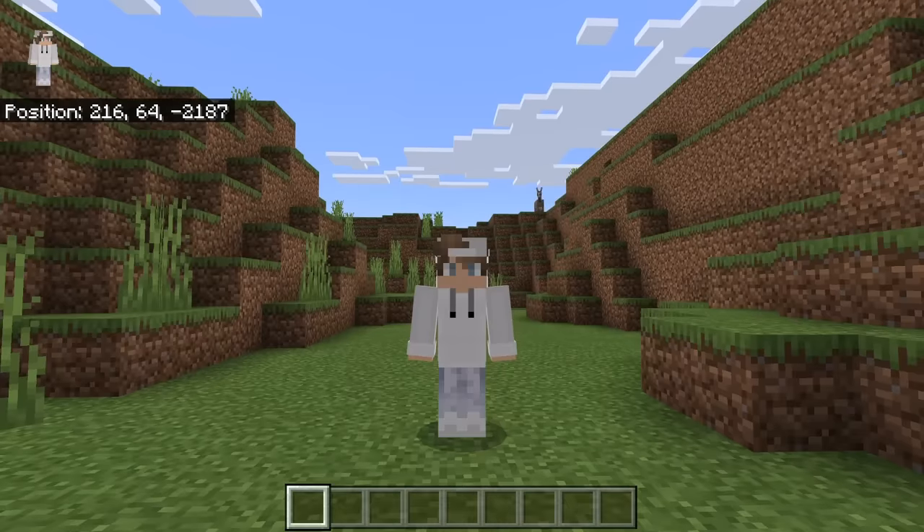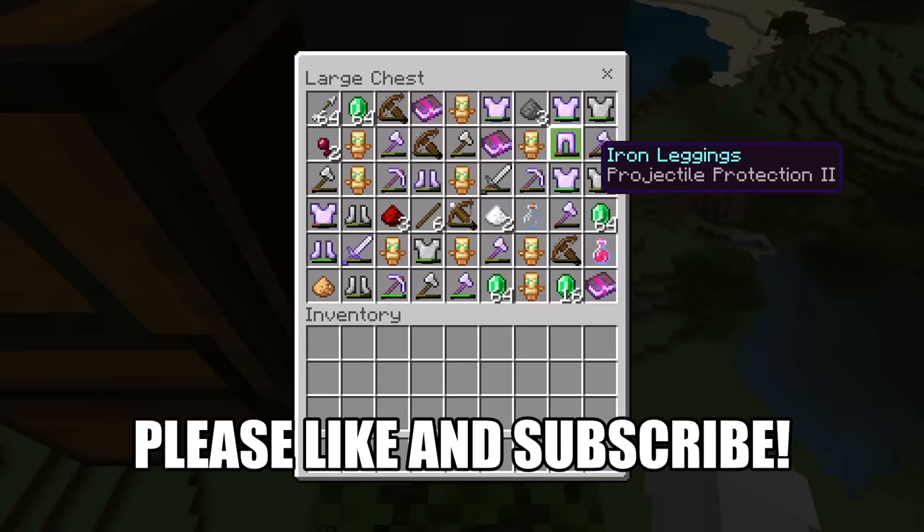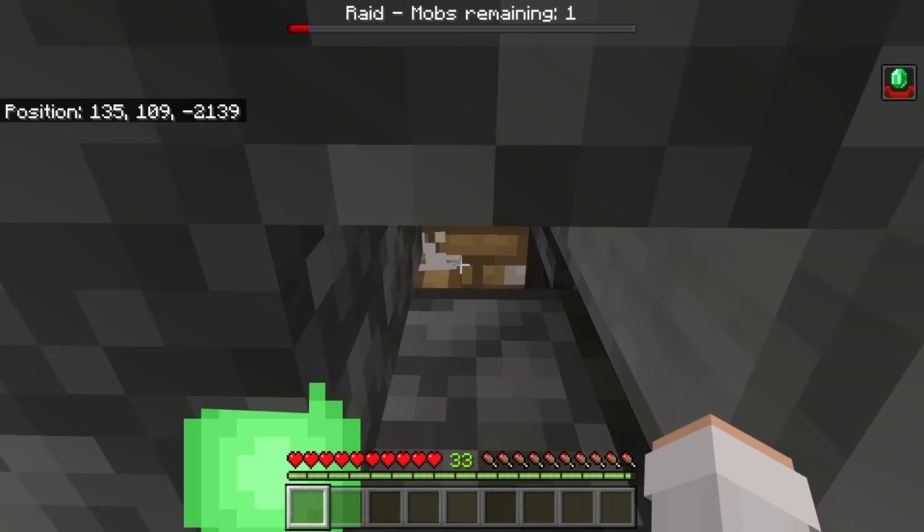What's up guys, Jason here. In this video I'm going to be teaching you how to make a simple and efficient automatic Minecraft Bedrock raid farm. This farm works on 2019 and on all platforms of Minecraft Bedrock, including phone, tablet, Xbox, PlayStation, Nintendo Switch, or PC. As you can see here, this farm gives a bunch of great loot such as Enchanted Books, Emeralds, and Totems of Undying. This farm is also a great easy way to get a lot of XP.